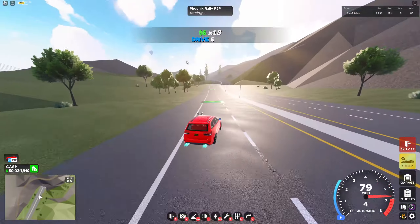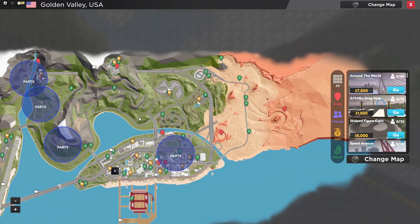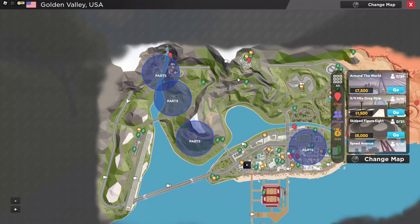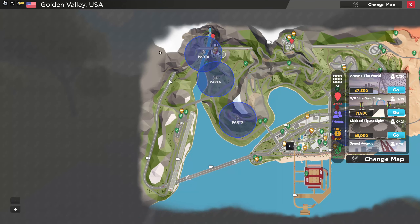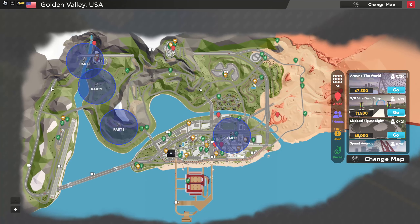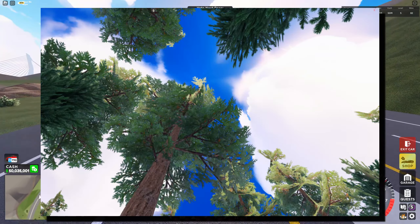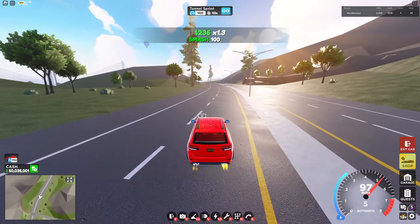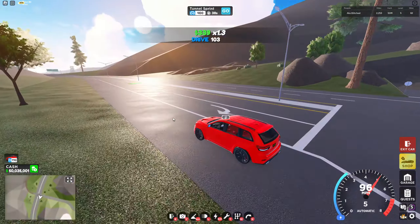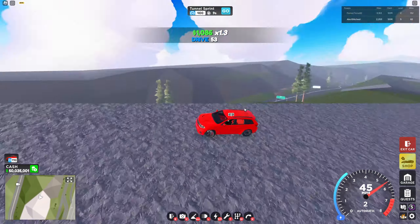I'd assume they're revamping this whole side of the map, just like they did with the desert side. The map is very long though. There is a leak we got about a redwood or coastal area — basically just some trees — but yeah, there's not that much for this update.